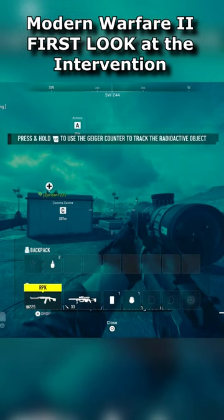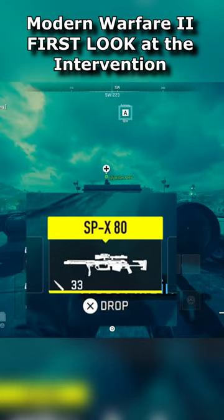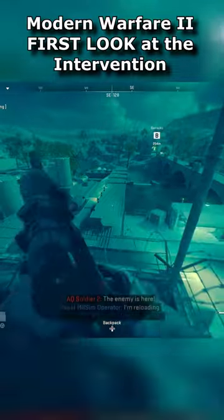Finally, in the Spec Ops mission 'Low Profile,' you can actually see an Intervention icon for the SPX-50 sniper. It looks more like the Infinite Warfare version, the Widowmaker. That's because it seems like the Intervention will be a blueprint for the SPX-50.